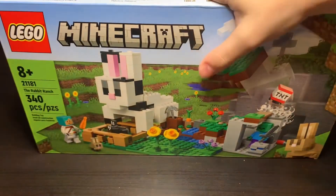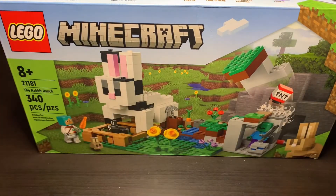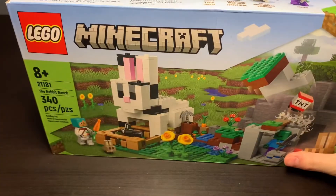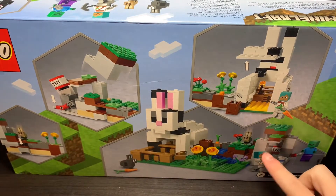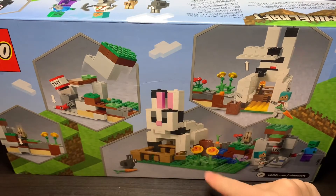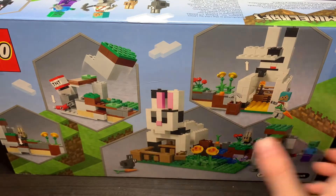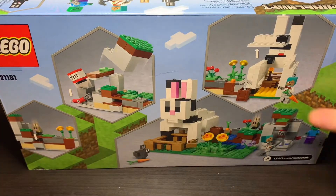Boom — we have the Rabbit Ranch, retails for $29.99 or $30 USD. Bought this off Amazon because they just came out. I don't think it has anything exclusive except for the new skin and the action post piece in green, because these two rabbits have come in sets before. Maybe not the variants — I don't know if the baby bunny is technically exclusive, but yeah.